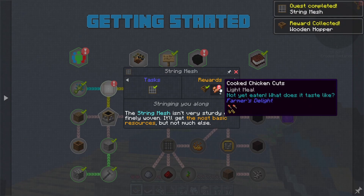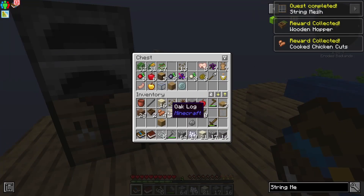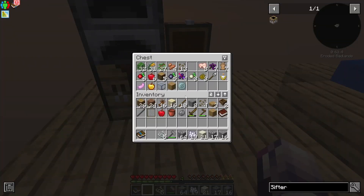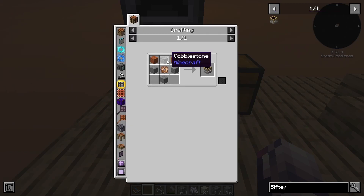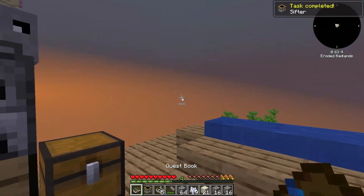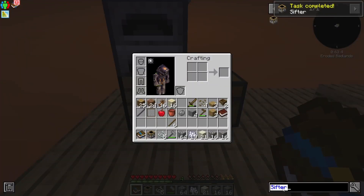Wooden hopper and cooked chicken cuts — we don't really need food right now, but that's all right. And now we're on to a sifter. So we want a sifter, which we need a wooden gear — hence why I made eight stone, because we need a button, some sticks. We should almost have everything here besides a plank. And then we need a hand crank — that's what it's called.